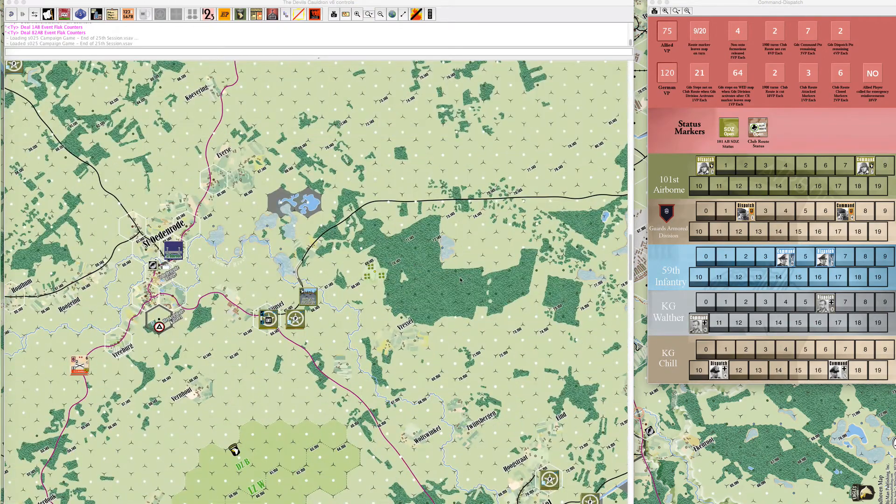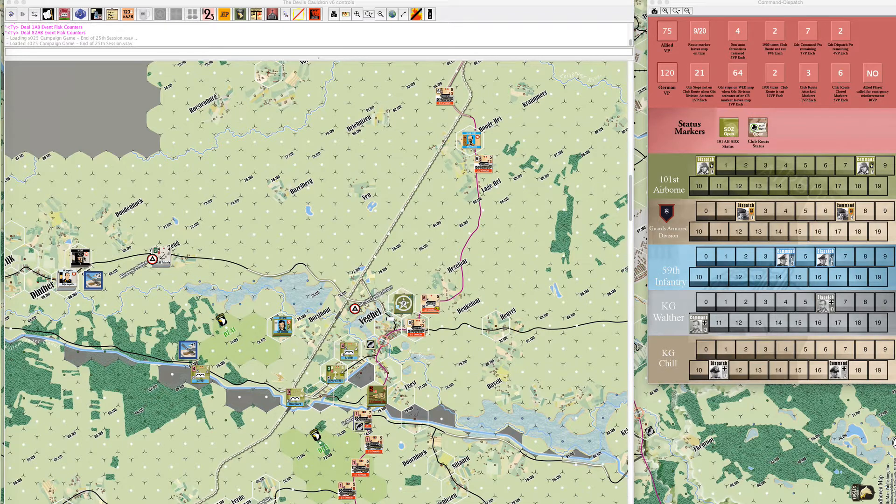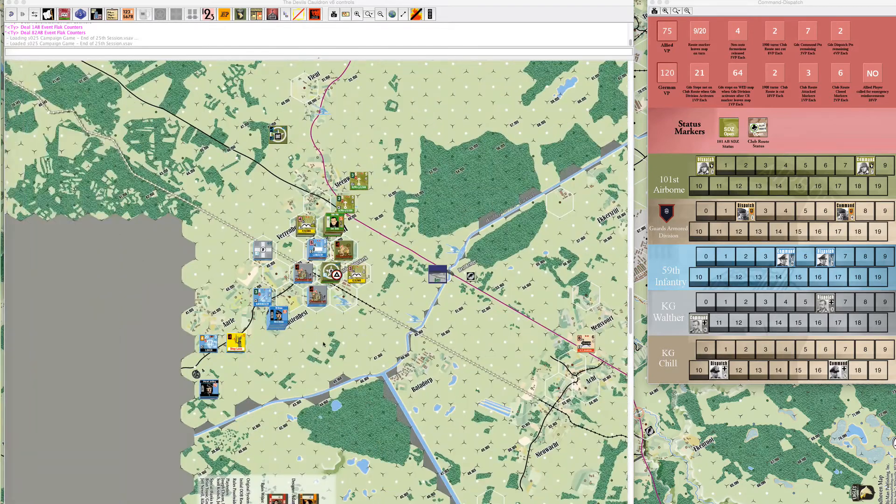A German direct command chip came out. I've been playing Comp Group of Chill and some of the artillery units that were here in Denther. I think they inflicted a step loss on 1st Battalion support mortar, and then there were some direct attacks conducted by 59th Infantry down in Best, and I think they eliminated C Company from the 502nd. Then the Chill Division activation chip was pulled with not too much effect.